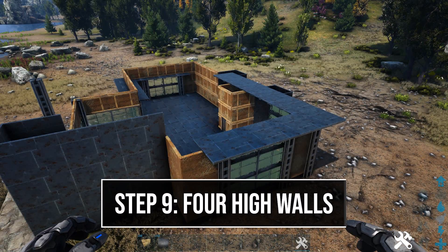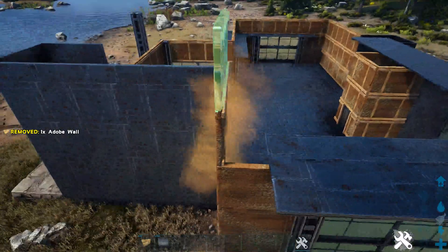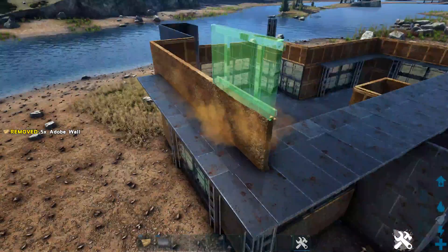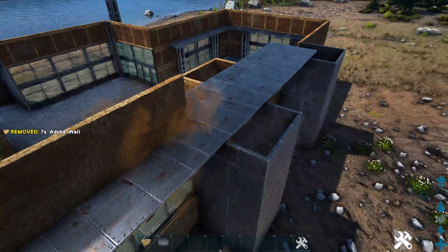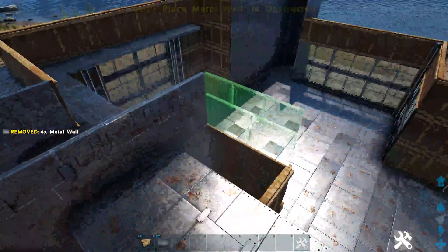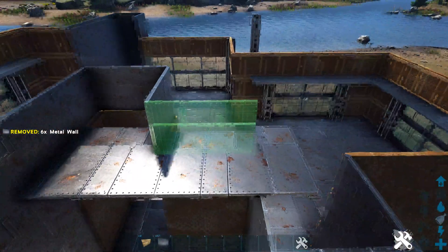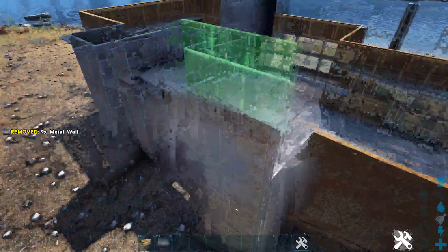Now go back in on the right side and add another wall on top of those walls just placed. Starting on this corner, add an adobe wall on each side of it and continue doing this across the right side. Heading to the back, place two more adobe in these two spots. Add a metal right here in front of this column, and on the other side place another one, another one above this adobe, another one above this adobe, one more going across right here, and then place three more going around this column as well.